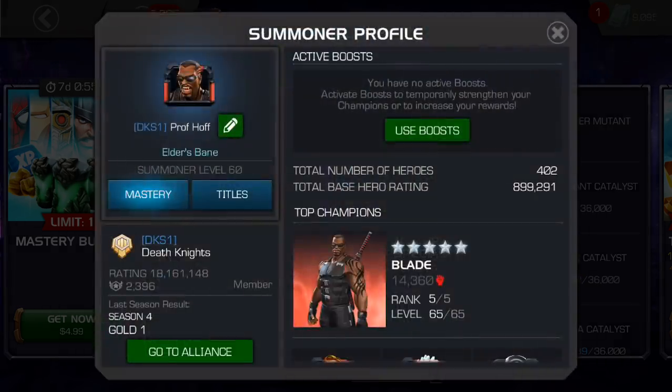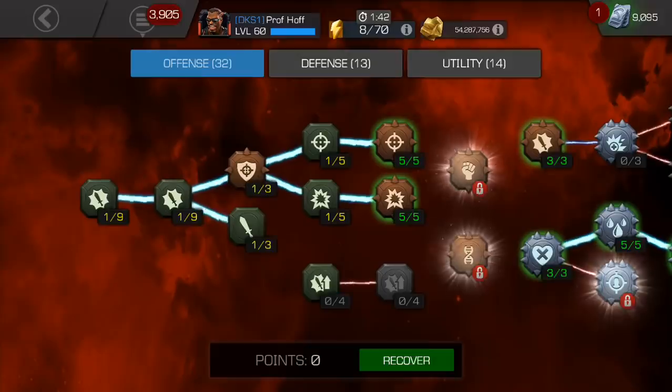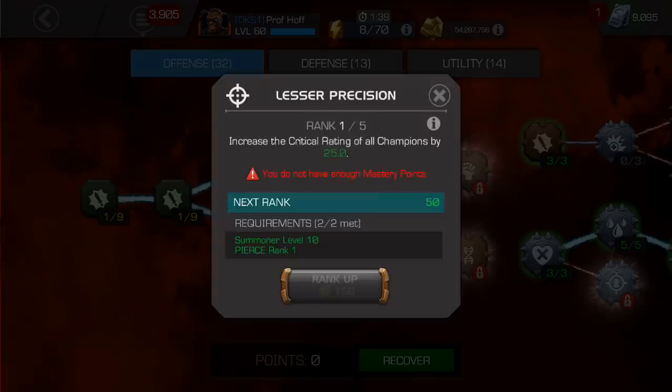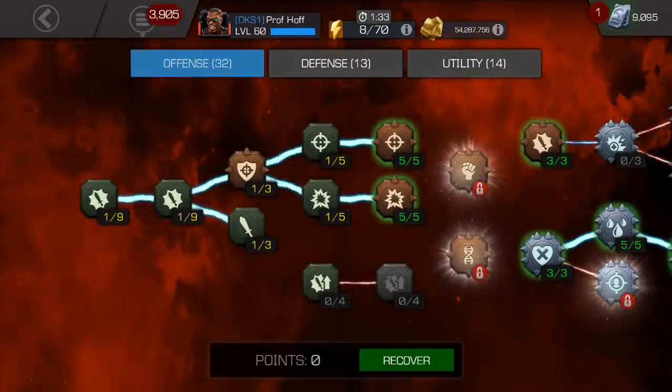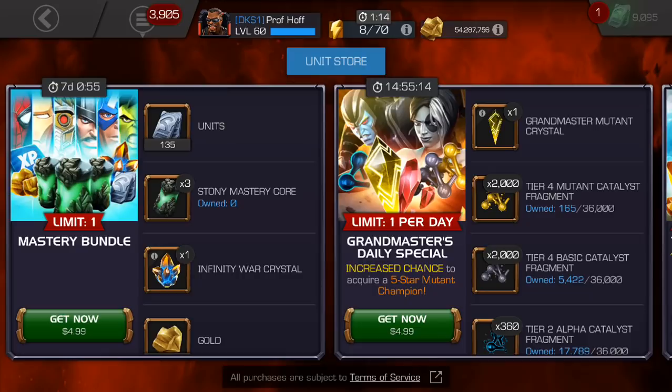I get mastery questions all the time. If you haven't unlocked the top right — if you haven't started unlocking Pierce and lesser precision and lesser cruelty, and really the main precision and cruelty of your mastery set — you should use the stony cores to start expanding northward. Expand eastward when you look at the overall cardinal direction of this mastery setup. I'm really excited about this deal for intermediate players. If you're like me, you're not really going to need stony mastery cores anymore — I've already used up all my mastery tree and unlocked everything, so it just costs me a couple of units and gold.